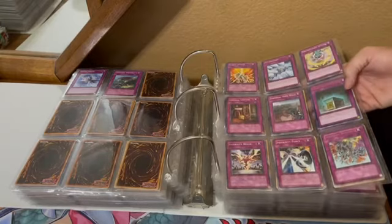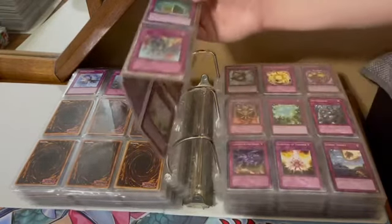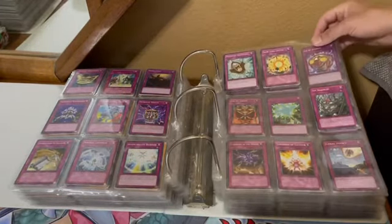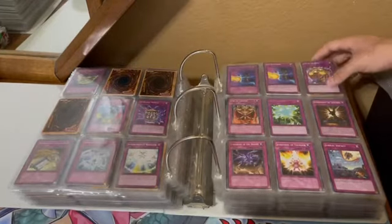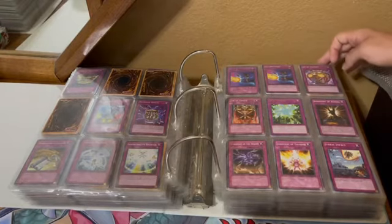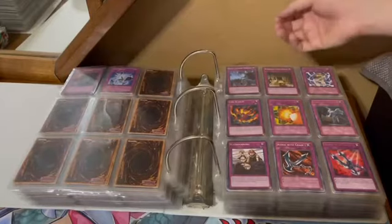Icarus Attack, Infernity Force. Imperial Tomb of the Necrovalley. Now we're onto the J's. Jar of Avarice, Jar of Greed. We don't really have too many other Jar cards.